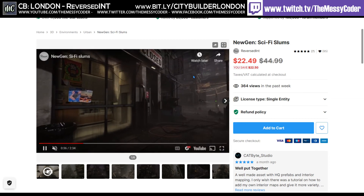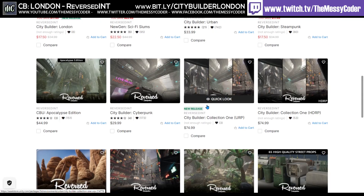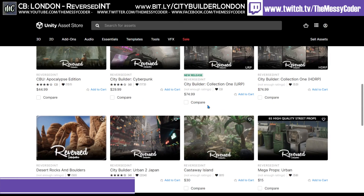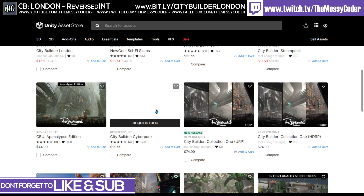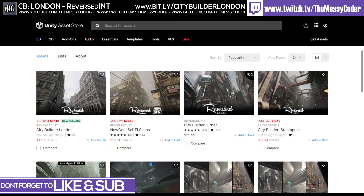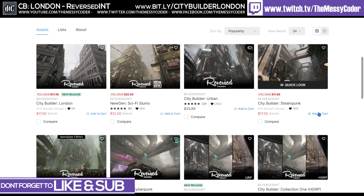I played about with the Sci-Fi Slums and also threw in the Cyberpunk pack that I picked up in a 50% sale. The Cyberpunk pack really does look beautiful — HDRP really brings out the best in that Cyberpunk pack. If you liked this video and want to see more, click that big juicy red subscribe button. Reversed Interactive currently have a sale on over on the Unity Asset Store.